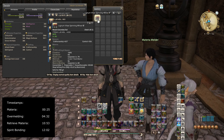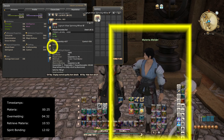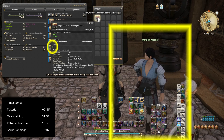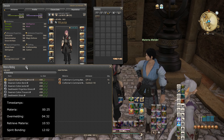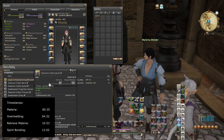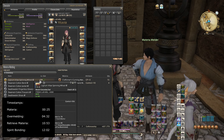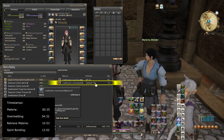So I'm going to have this materia melder meld a materia into this item. In this first slot, or any slot with no penalty, you always want to put your best materia in there — or the most expensive — because since there's no penalty, there's no risk of it breaking. For this specific item, I'm going to put in a Command Materia 6.